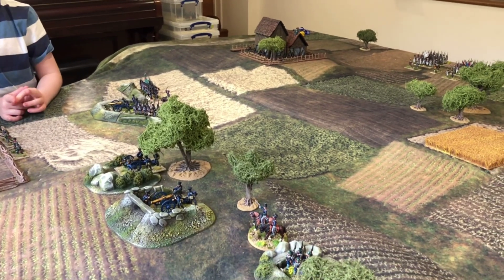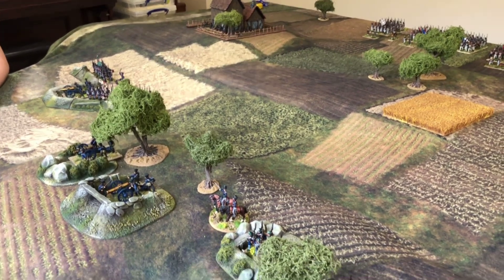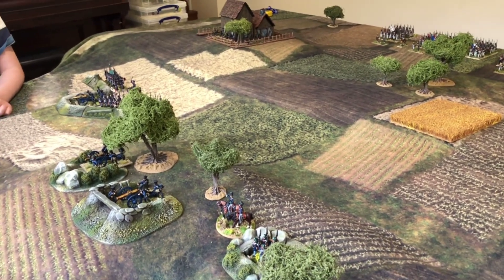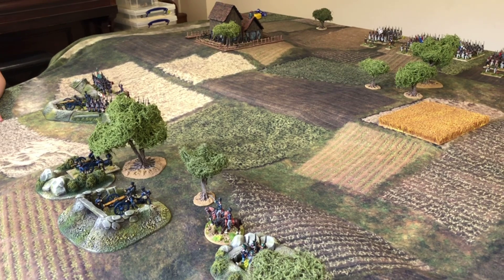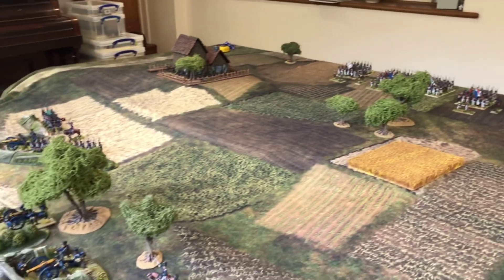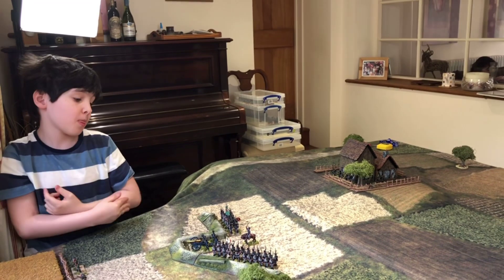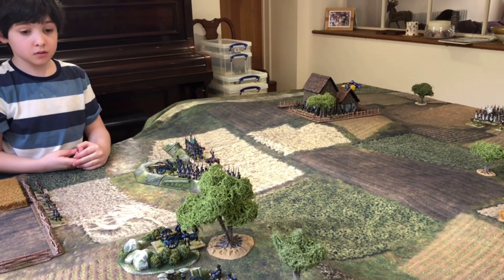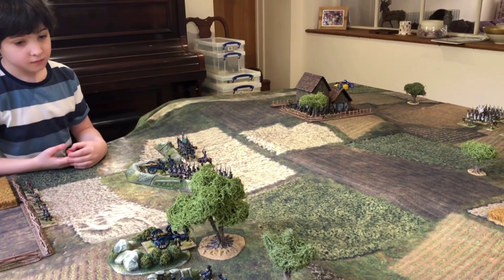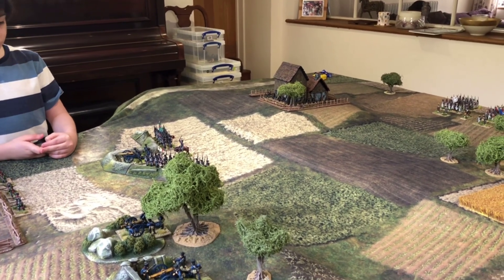The Prussians have just detected the French forces approaching their position. Their objectives are to protect the siege lines and make sure the French don't break the siege and relieve the forces in the bastion that the Prussians have under assault. The objectives for the French are to come up and take these gun positions.